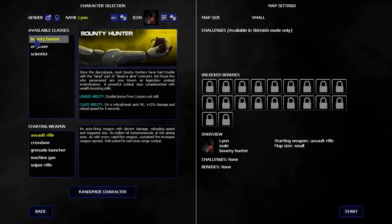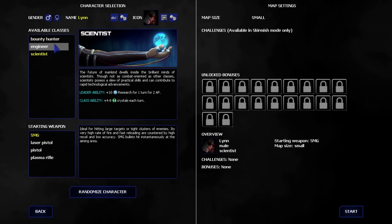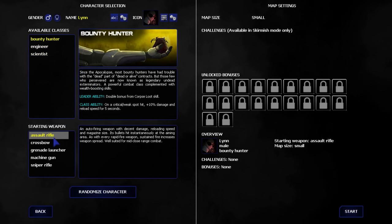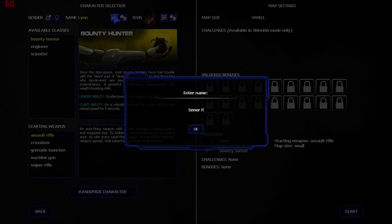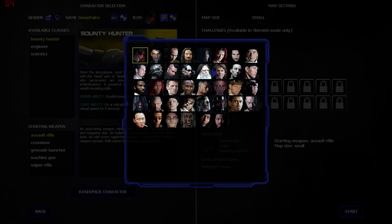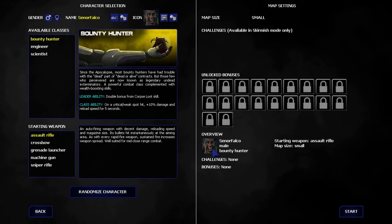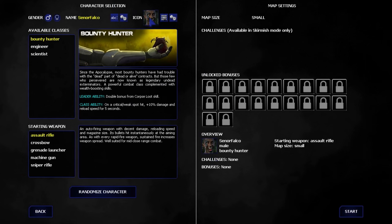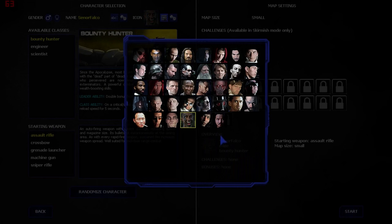We'll start with the Bounty Hunter since I'm already used to it — I'll explain more about the crystals and research shortly. So Bounty Hunter with Assault Rifles, the weapon I'm more comfortable with. Let me name my character... Señor Falco. And I'll pick an icon — this smirky face guy, because that's basically the face I make when I'm playing games, just being a complete smart-ass about things.